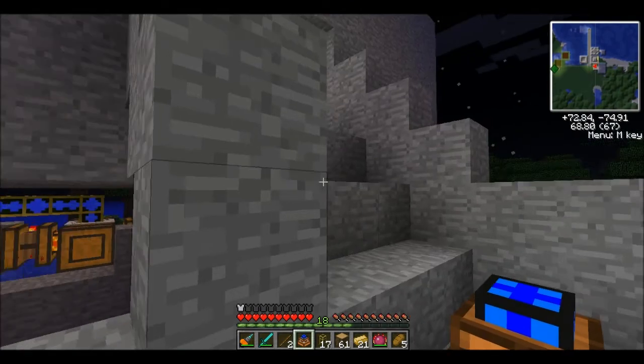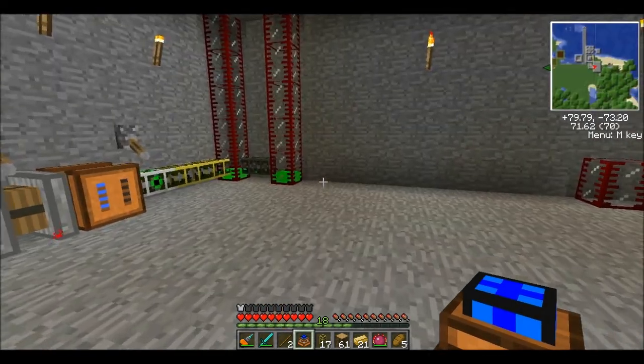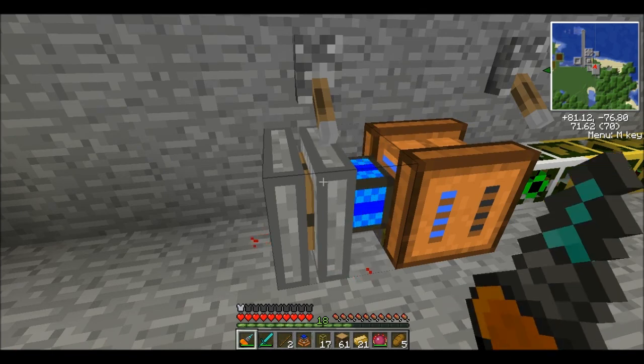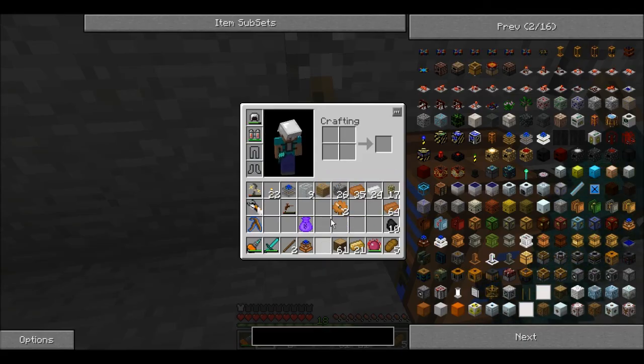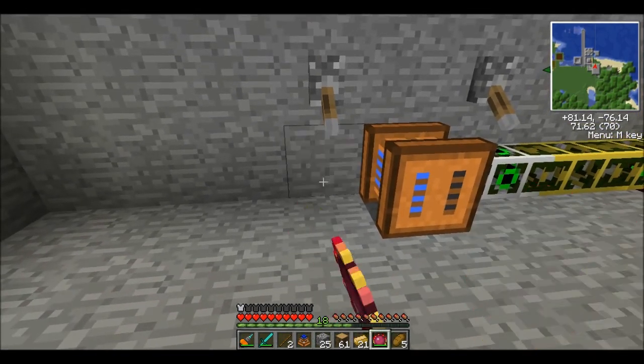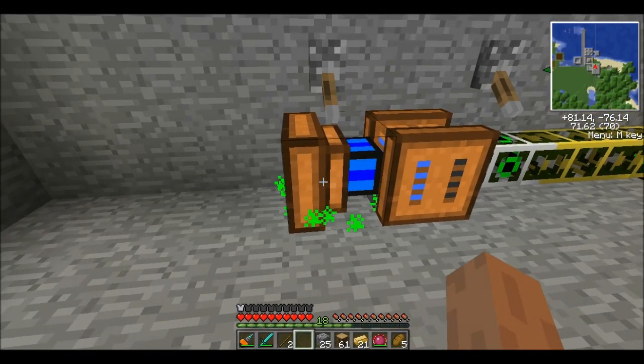So we're going to go over here. And actually, I'm going to sleep first. Hold on. Alright, so I'm back over here. And I'm just going to get rid of the steam engine. Yeah, and I'm just going to get rid of it — I know I wasted like a little bit of charcoal, but it's not that much. So we're going to put the biogas engine right there. And right now it's not going to do anything because it doesn't have any biogas.